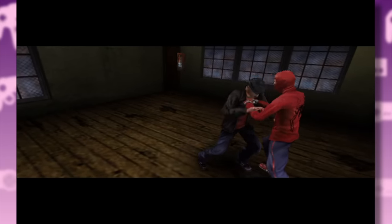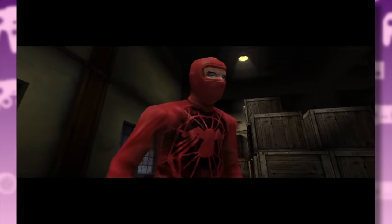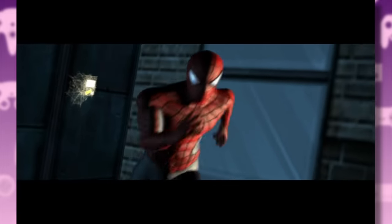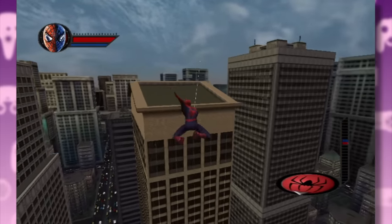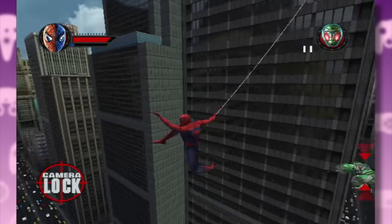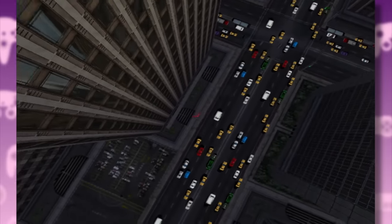You eventually track down Uncle Ben's killer, and I like the way he just decides to moonwalk out the window while Peter has his Shakespearean monologue. The next level picks up sometime later in the story — Peter now has his classic outfit, so it's time for some good old web swinging. I'm so used to modern Spider-Man games that I completely forgot the New York in this game isn't actually open world. Every now and then you get one of these web-swinging levels which is actually quite small, and Spider-Man can't go down to street level without dying.